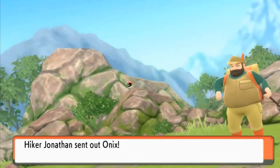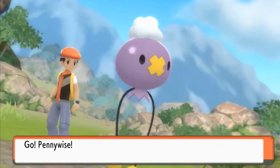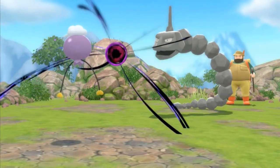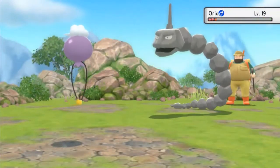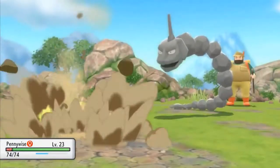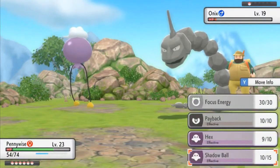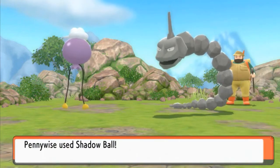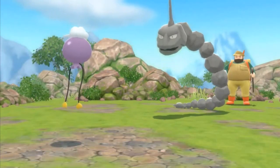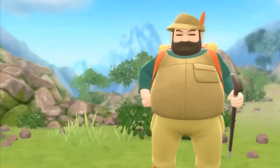Here we go, Jonathan coming out with his Onix. Let's go with Pennywise again and use some special attacks — straight for a Shadow Ball. Dark Kamehameha for the win! Smackdown still works on us since Pennywise is a flying-type Pokemon. Let's go straight again with another Shadow Ball, hopefully avoiding round-type moves — and Onix has been defeated. There goes Hiker Jonathan.